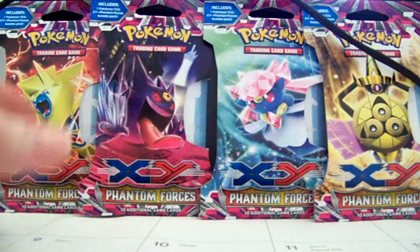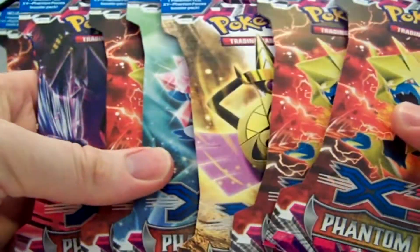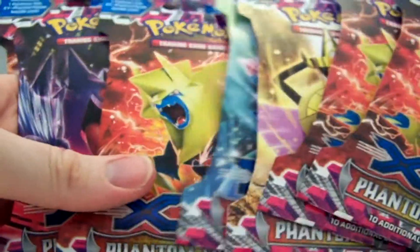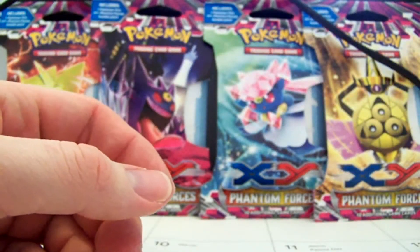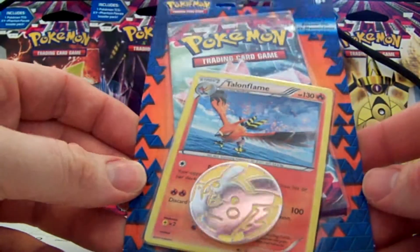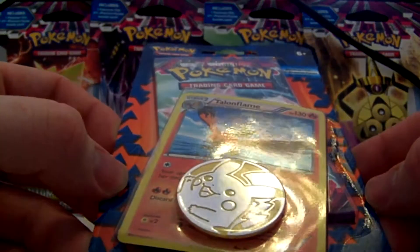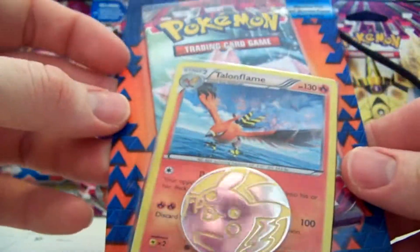I'm not going to show you the commons and uncommons from those five packs. What I do have here though is six more blister packs. I'm going to open them up for you guys, probably in two separate videos. I do actually have one of these promo blisters, check lane blisters with a Pikachu coin as well, that I'll be opening in a separate video.